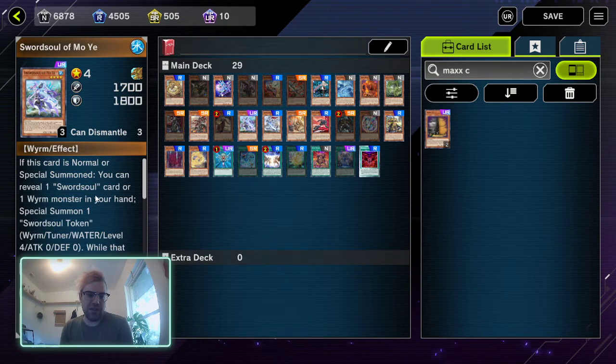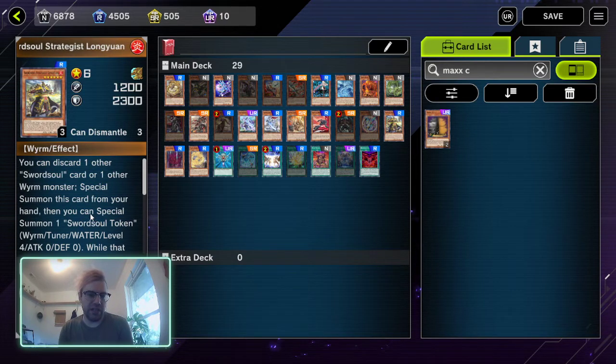Next we have Swordsoul Moyi. Any of the Swordsoul monsters — when they activate their effect to special summon the token, you absolutely want to use Maxx C, because then they have the token on board and have to choose: give you one card for just summoning the token, or continue their combo and give you two or potentially many more cards. Swordsoul Strategist Longyuan — whenever they activate his effect to summon him, I typically chain Maxx C because I get one for Longyuan, then another card for the token if they choose to summon it, and if they synchro I'll get an additional card — so I end up with three cards for one effect basically.